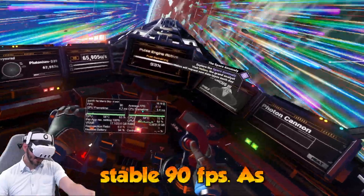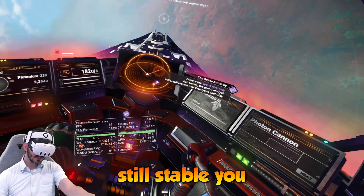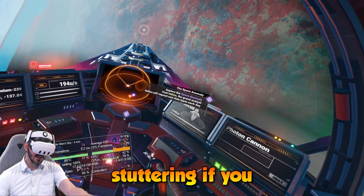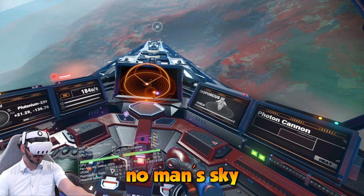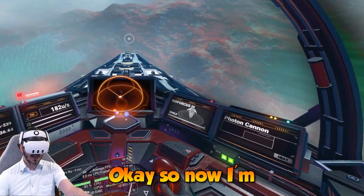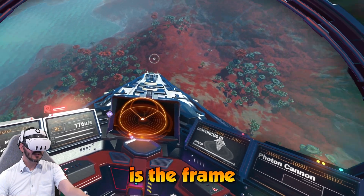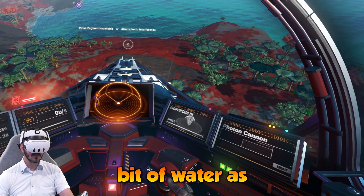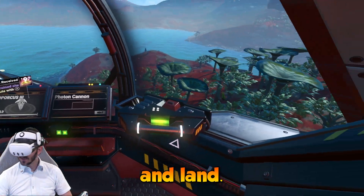As I approach the planet, it's still a stable 90 FPS. As soon as I enter it, it's still stable. You can see that I don't have major stuttering if you have followed my video on how to fix No Man's Sky stuttering. So now I'm going to land on this planet — I'm going to go here where there is a little bit of water as well, just to see and land.